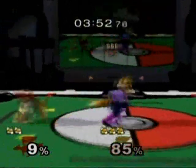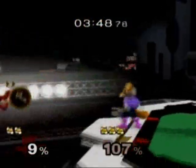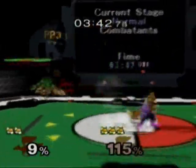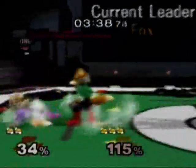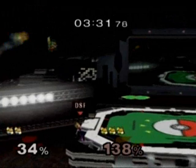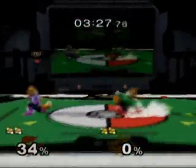Eddie with random smashes. Nice neutral there by DSF — looks for the shine, hits the forward tilt. Trying to get that back air for the kill. Nice throw up smash down above Eddie. Nice back air by DSF — this might be enough. Can Eddie recover? Unable to get back far enough. 34% lead for Eddie.